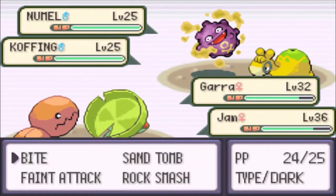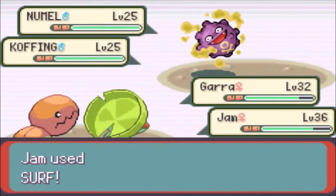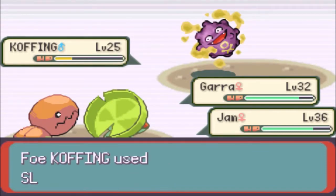I'll go Bite the Koffing and go for Surf — this should take out the Nummel. I was gonna say Ninjask again, but that was the last guy. Nummel's no problem. Four times weak to Surf — no way it was gonna survive that — and that did a good amount of damage on Koffing.